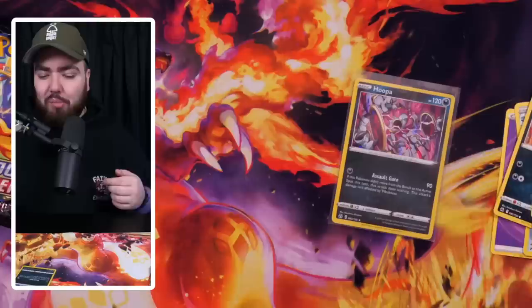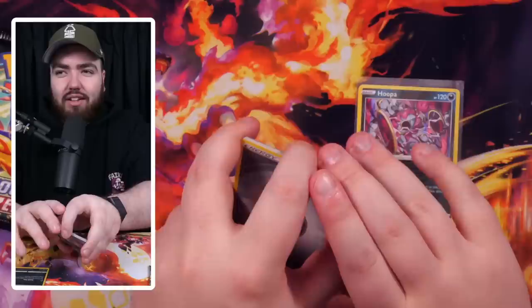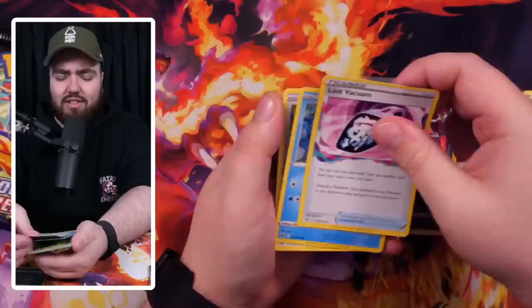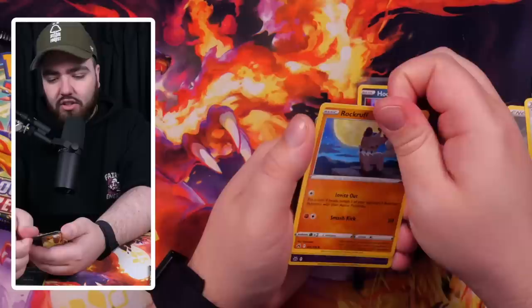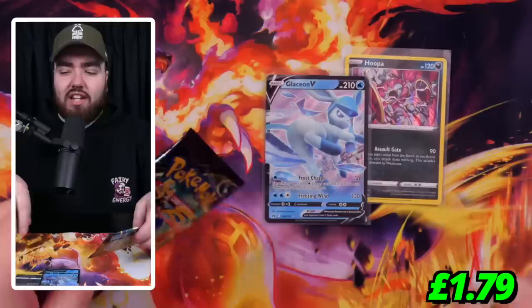I'm going to do a box break soon with lots of Crown Zenith packs — let me know if you're interested. Evolving Skies has gone absolutely clear in the Sword and Shield era, but Crown Zenith could definitely be up there. Some big cards, heavy hitters, good value, and amazing pull rates. It's similar to Evolving Skies — even if you don't hit the Rayquaza special art you still get amazing cards. Crown Zenith's Galarian Gallery has 70 cards and incredible pull rates.